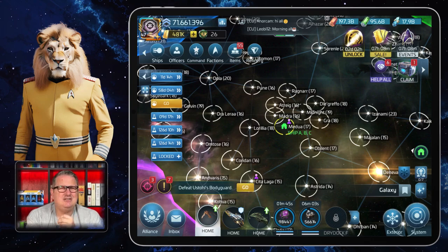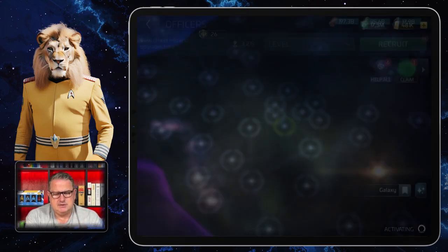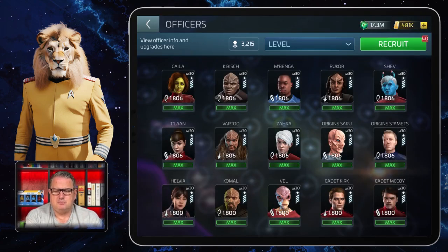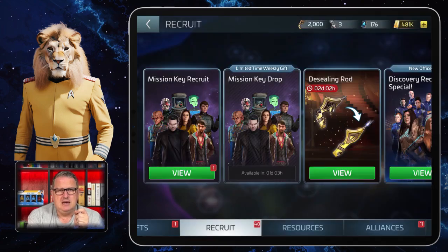If you want to have a look at it, you need to look at the top left of your screen: Ships, Offices, Command, Factions, Items, and Refinery. You have to click Offices — that's the second from the left. Then you get to the Offices, and on the top right you also have to click Recruit. Then we are in the Recruit section.